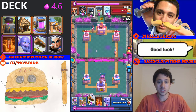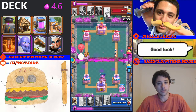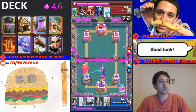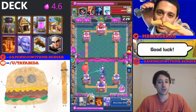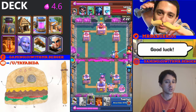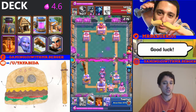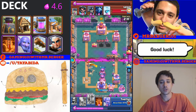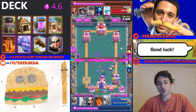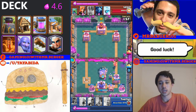Practically everything in this deck other than the spells is spell bait — fireball, poison, lightning, or rocket bait. You're going to see a lot of poison, fireball, and lightning in this challenge. What you're going to do is bait out their spells using your Magic Archer, your swarm units from the spawner buildings, or even the spawner buildings themselves. Maybe they'll fireball a bunch of spawner buildings, and then you immediately put your pump down on the other side while they don't have that fireball in cycle for a long time.